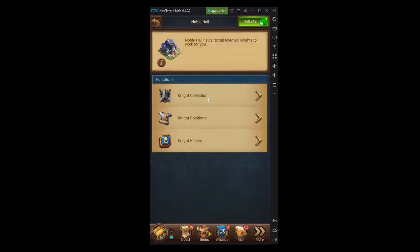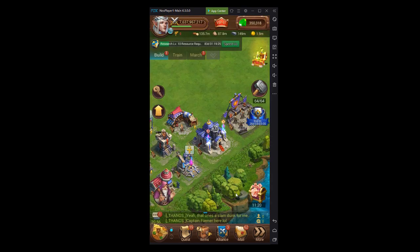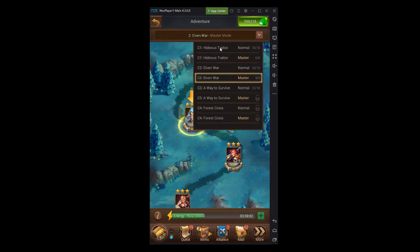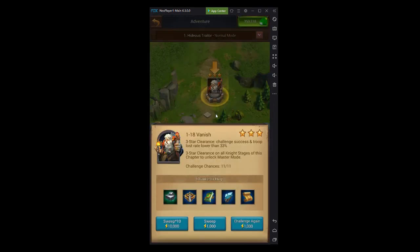One of the most impactful things is that whenever you clear stage 118 in the Knights Adventures, you get a full set of level 6 research crystals, which gives you an extra 322% research speed. That is going to be one of the first things you want to pursue.